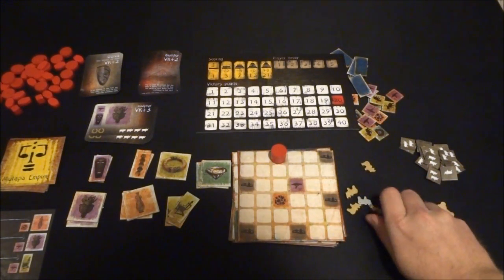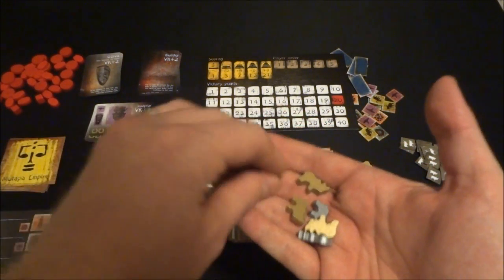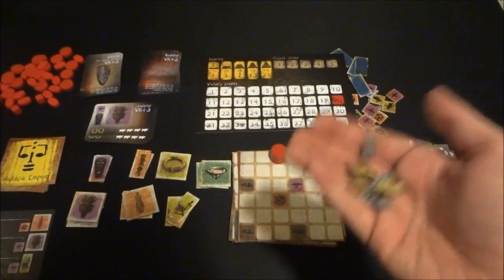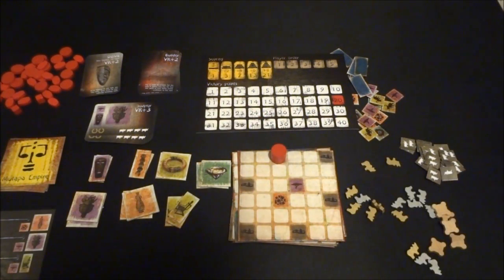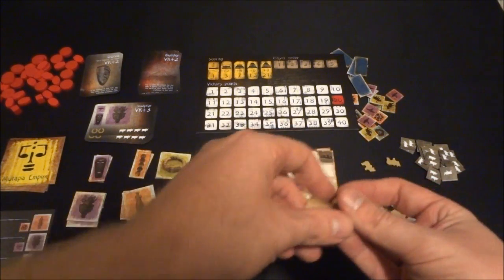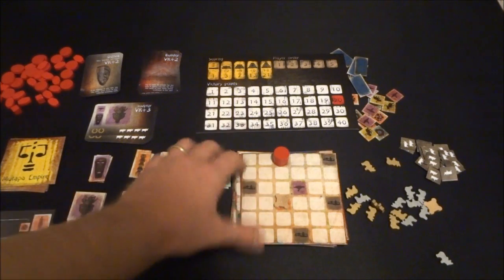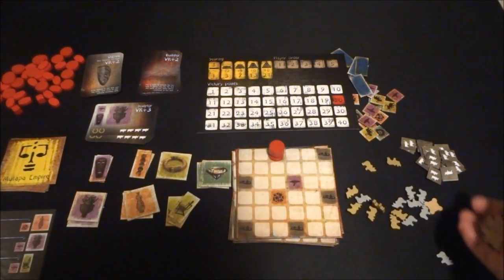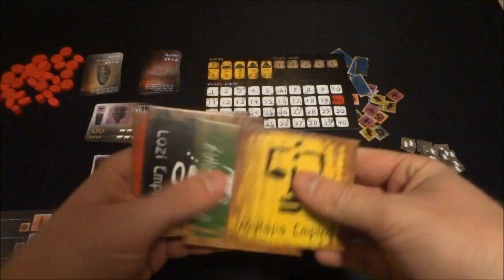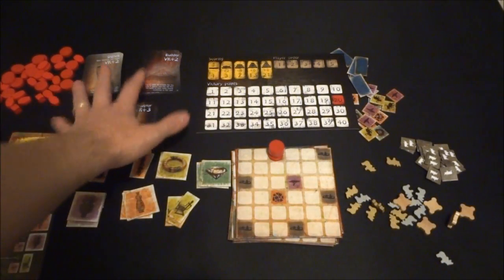Some other features are these cattle — silver ones are worth one and gold ones are worth three. This is the money in the game, used to buy certain things. You've also got these markers so that when a resource is used for the round, you mark it off so nobody else can access that resource until the next round, which is key. There are also little tokens used to determine player order.